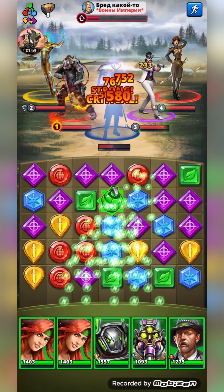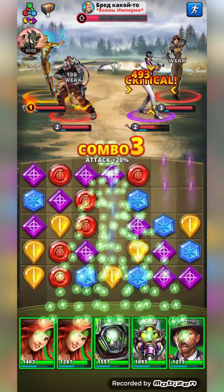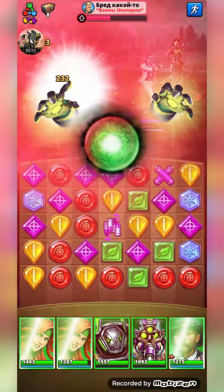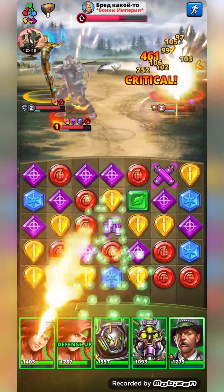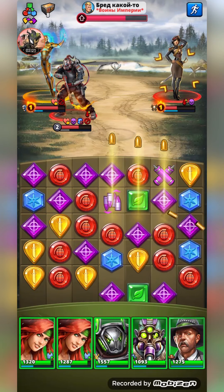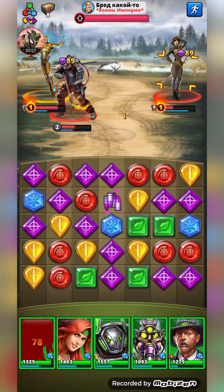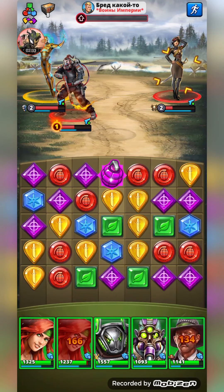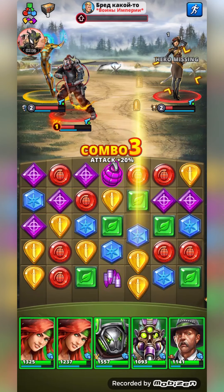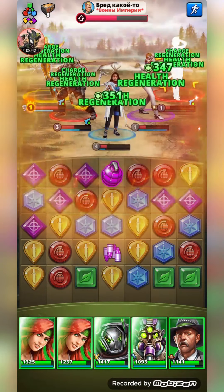A nice grenade to start off with which I'll pop to try and clear some heroes and tiles. Can't seem to get rid of Night Owl — that's all right. We'll charge the block on the left-hand side. Ksenia resisted Joy and we'll just double-tap Emma on Ksenia and put some tiles around. Still no tiles — got another tile which is something. Ksenia's about to fire so revive everyone.